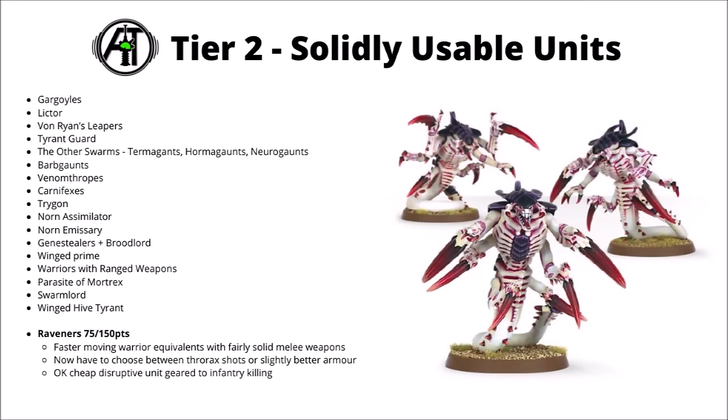Finally for the Tier 2 units, I've chosen to rank Raveners here — 75 points for three of them, or 150 for six. They're basically faster-moving and slightly lightly armoured Warrior equivalents, with some close-range carapace weapons, and a fair amount of stacked attacks with twin-linked melee. As per the Codex, you now have to choose between the extra Thorax shots or some slightly better armour, both of which are kind of okay really. Probably not a unit that I'd go too heavily on, as they're pretty geared towards infantry killing, which doesn't usually tend to be the Tyranid's problem, but could be the right unit for some armies.